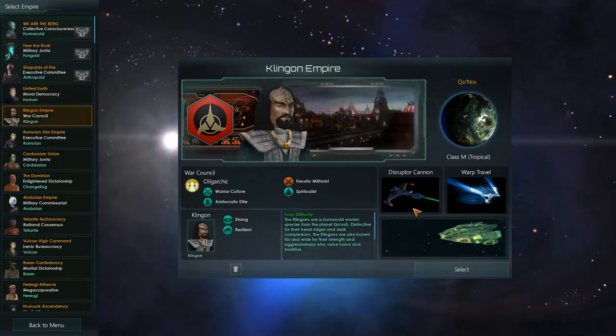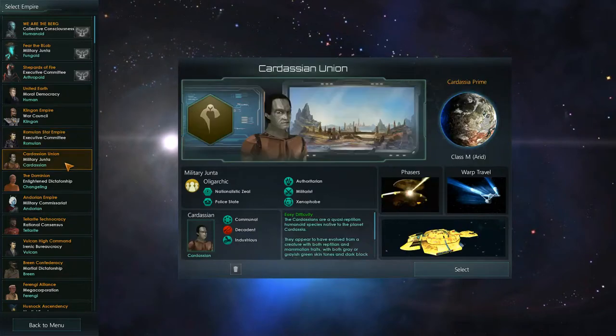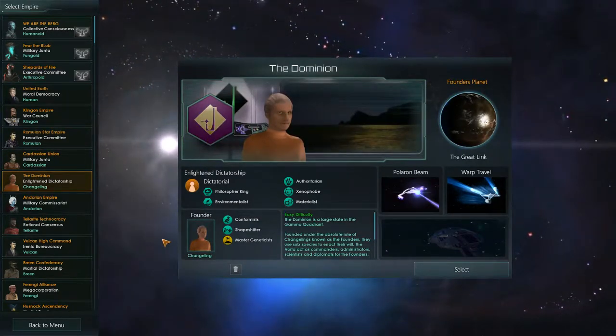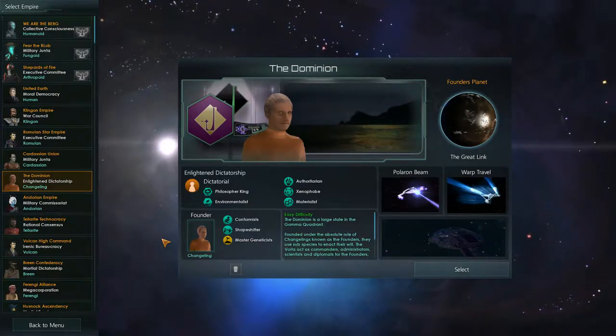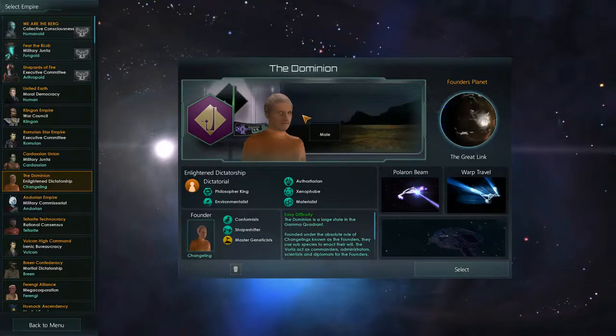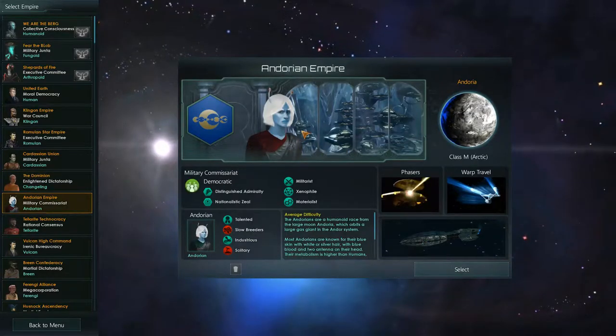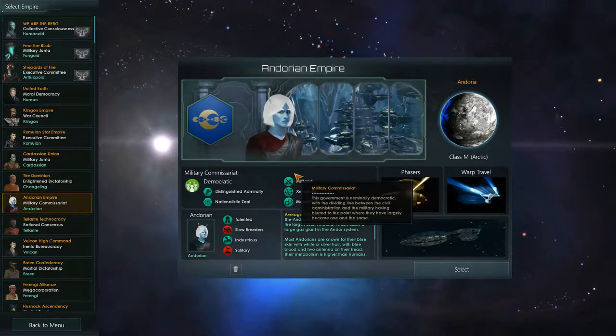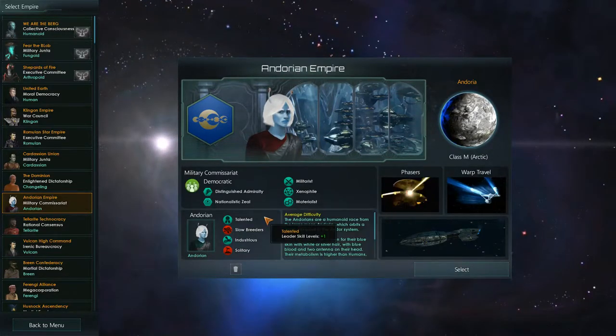The Klingons, Romulans, Cardassians — they're all here. The Dominion is an interesting one. I have tried playing as the Dominion. That is very hard — it says easy difficulty, but I call bullcrap. The Andorians are kind of a fun one, but the story doesn't play much of a big part in theirs, so it's kind of hard to play as them.